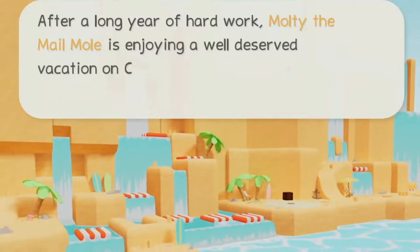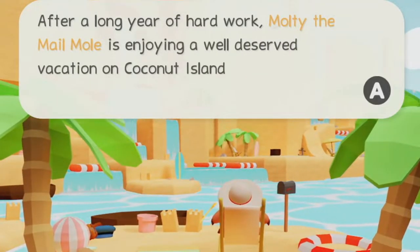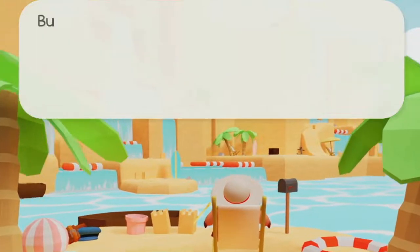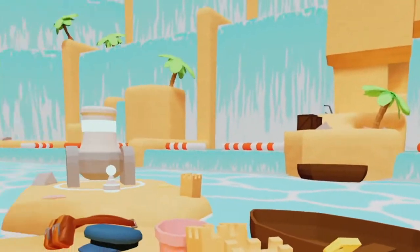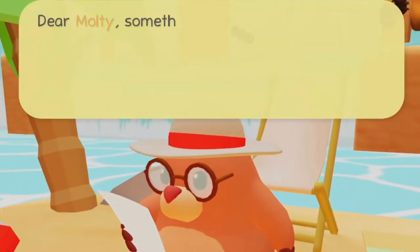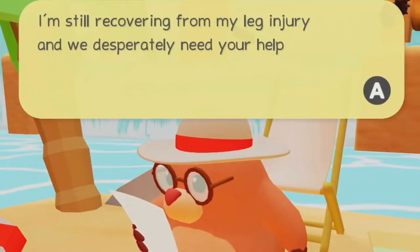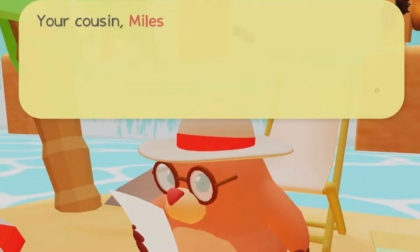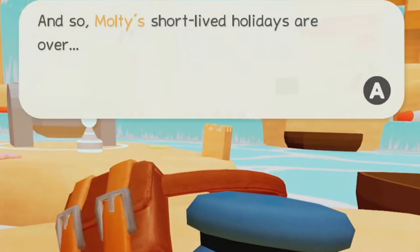After a long year of hard work, Multi the Mail Mole is enjoying a well-deserved vacation on Coconut Island. But suddenly an urgent message interrupts his nap: 'Dear Multi, something terrible has happened in Carrot Land. I'm still recovering from my leg injury and we desperately need your help — your cousin Miles.' So Multi's short-lived holiday is over.